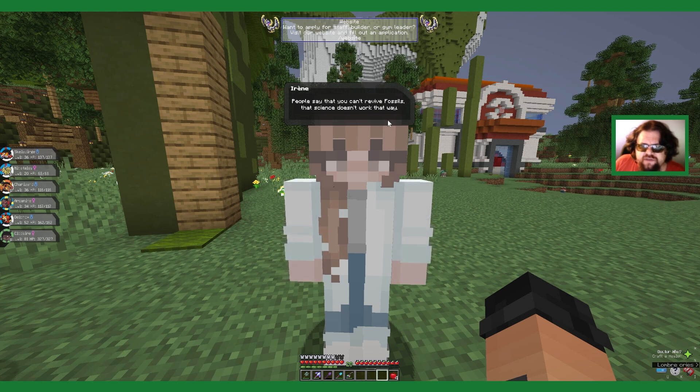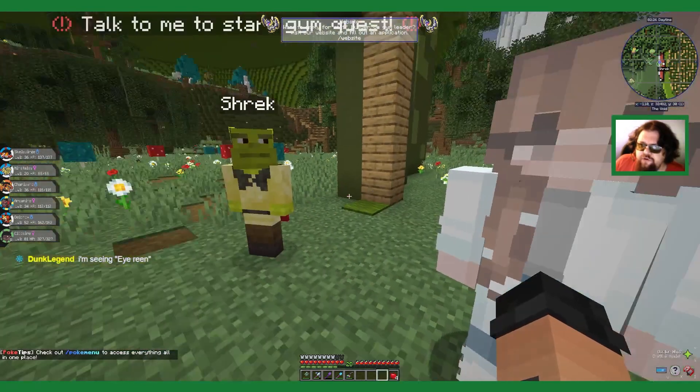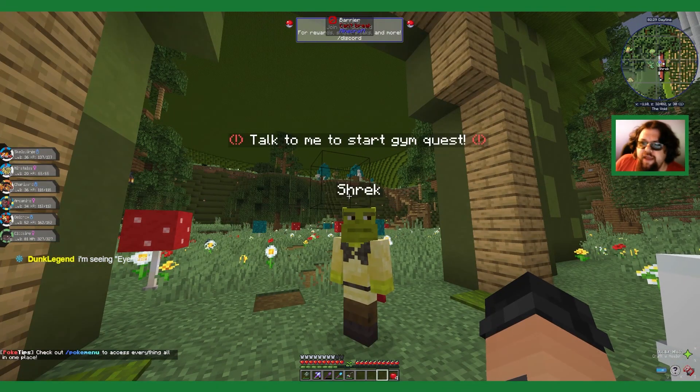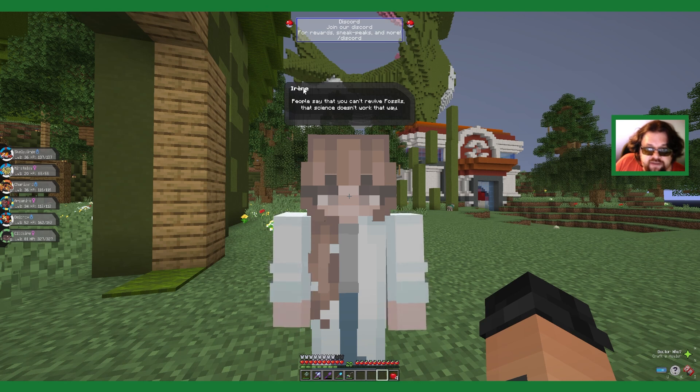People say that you can't revive fossils, that science doesn't work that way - what do they know about science? One day I'll show them. There's a maze at the top of the gym - look at the map. You're seeing Irene - yes, so it clearly says Irene but with that accent over the E, that's an A sound. Like how Pokemon has the accent over the E so that means it's pronounced Pokemon.